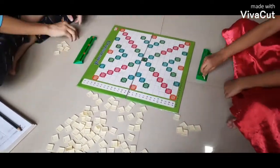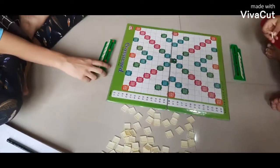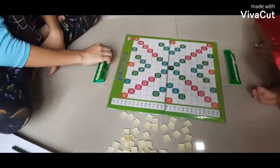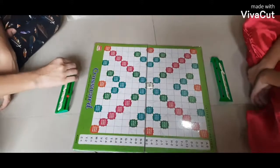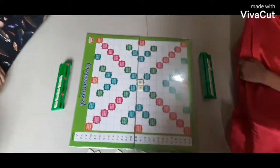The first player combines 2 or more of his letters on the board to read either across or down, with one letter on the center square. Diagonal words are not permitted.